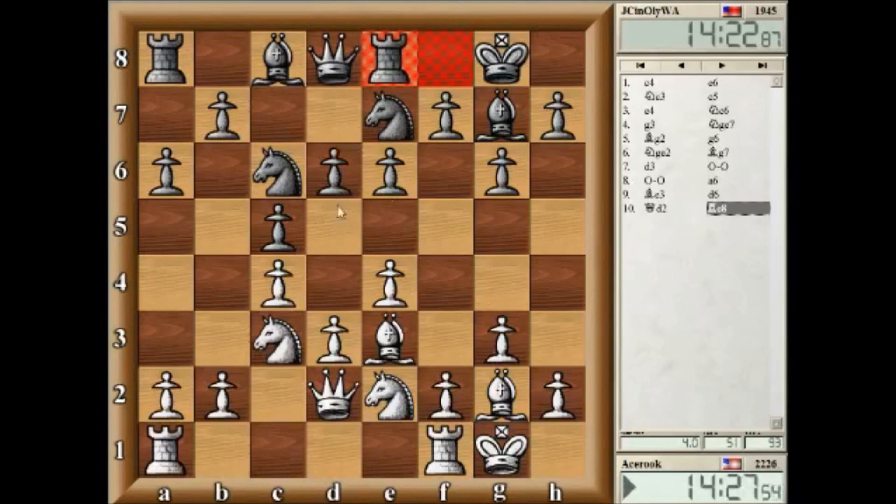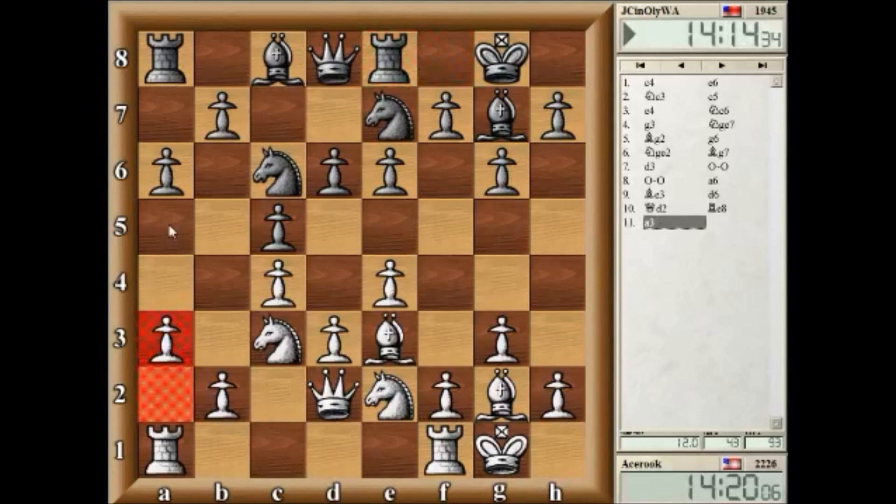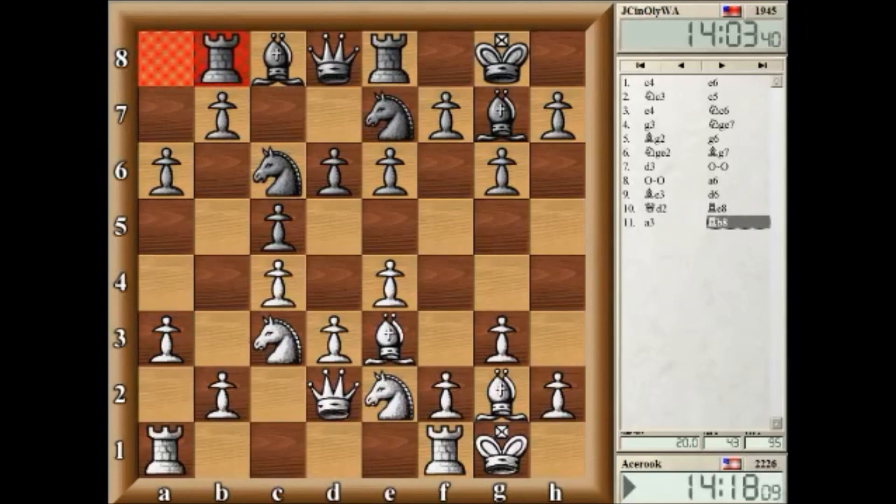Is he trying to push here? But he can't because of this c5 here. So I'm going to play a3. Knight b here... oops. I think I played that too early. Alright, so he's trying to push here.